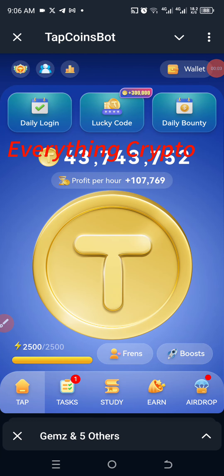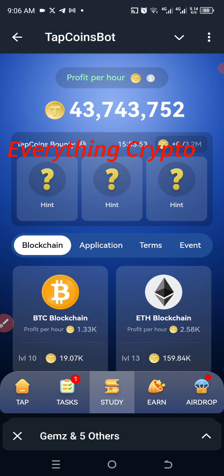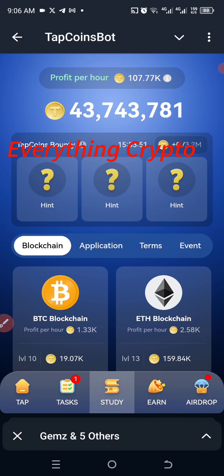Hey guys, welcome back to today's video. So let's get this bounty on tap coin. We're going to go to daily bounty and I'm going to look for the combos on my list. The first one here is Roadmap.